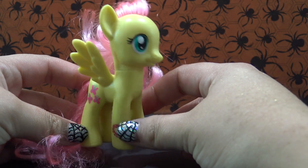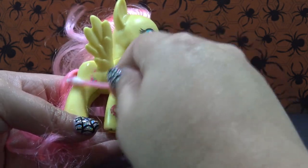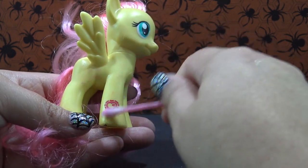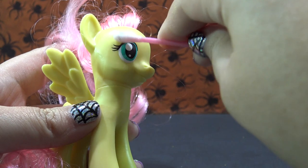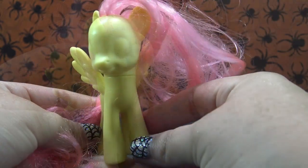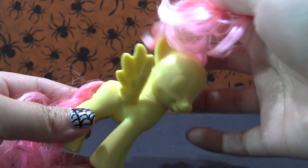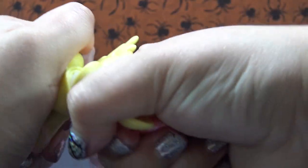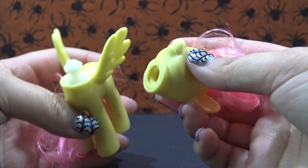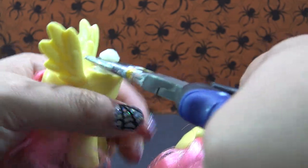Fluttershy is going to be transformed today. I'm starting off with a little bit of acetone and I am removing her cutie marks and her eyes. She's going to be getting all new hair, so I need to remove her head. The easiest way to do that is to grab it firmly and twist it to the side until it pops right off.